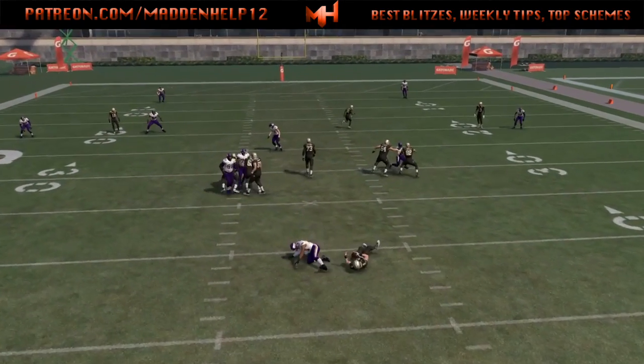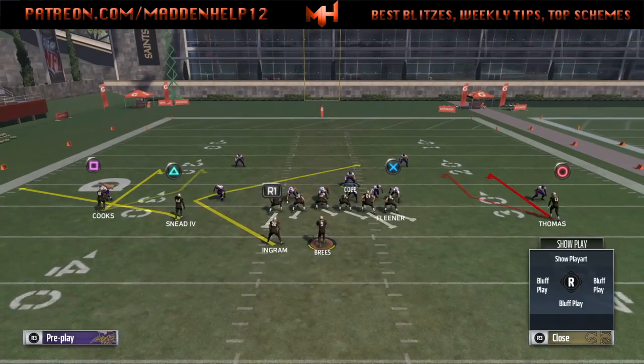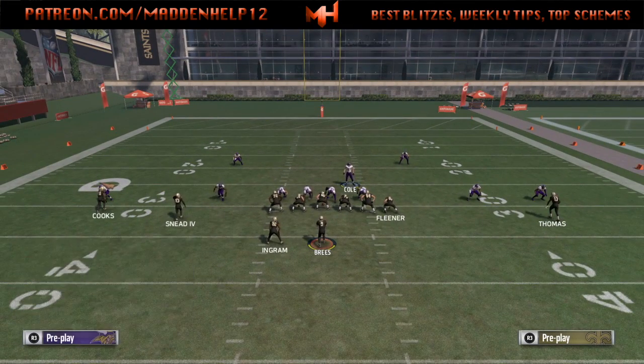Here you're going to see that the tight end is on the same side as the blitzing — we're sitting opposite of the running back — and the tight end still does not block the blitzing outside linebacker. So the best way to do it is send it on the same side as the tight end if the running back is on the opposite side. If the tight end and running back are both on the same side, just send it opposite of the running back.